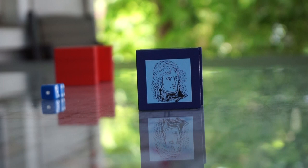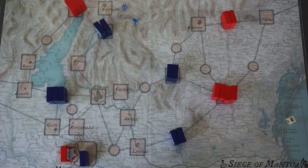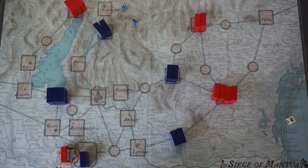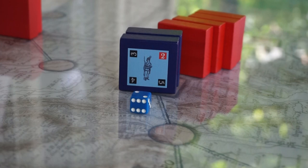Bonaparte threatens the four Austrian blocks in Padua. Next turn, they'll strike with a pincer move — unless Austria strikes first. You can escape, refusing battle, if you roll equal to or under the number of attacking blocks.